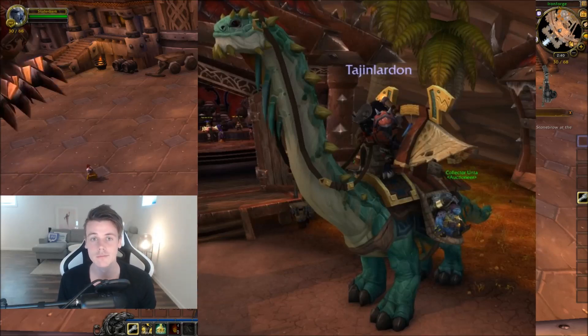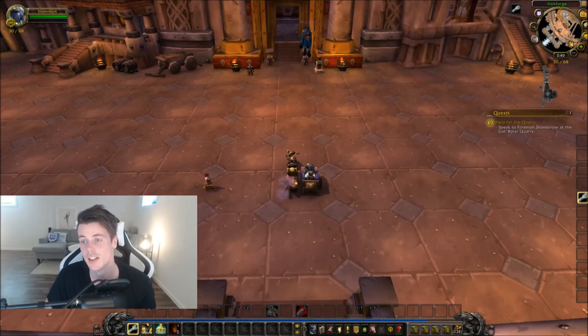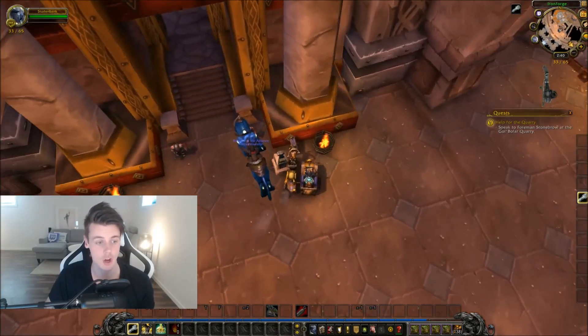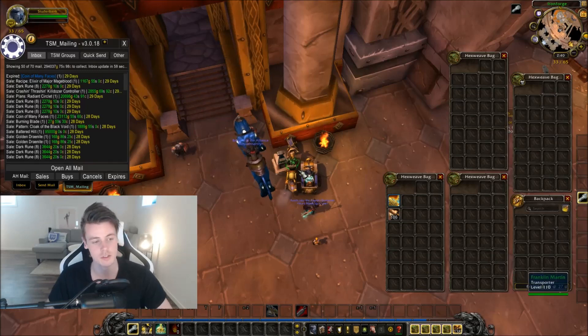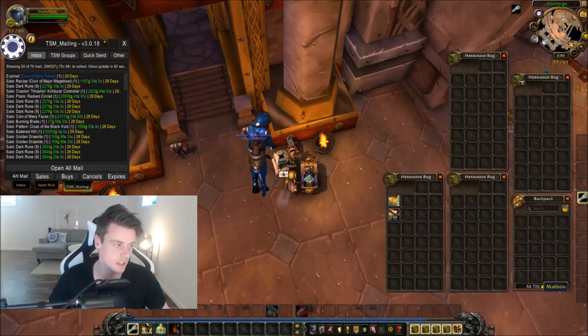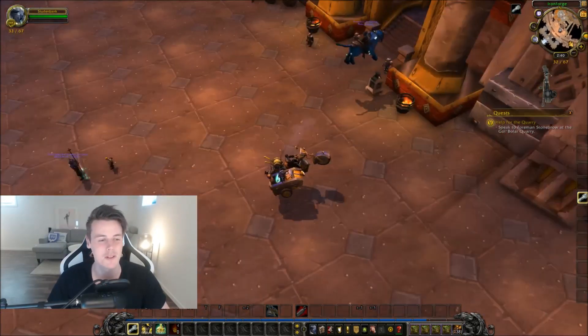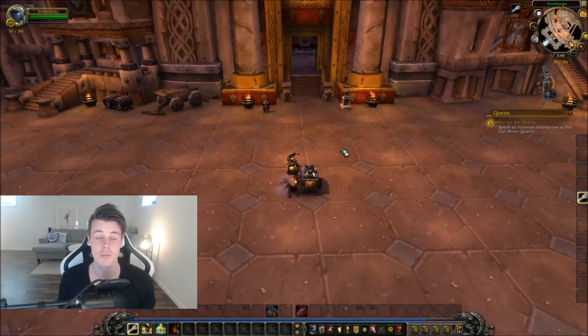For me this is great because I'm just going to level up my bank alts so they can use the mount and go far away from everyone else. I just need myself, a mailbox, and the auction house. I can imagine being in Ironforge with a billion bank alts on their mount on top of the mailbox — reposting is going to be so fast. Take out auctions, click the mount, post auctions — it's going to be insane.